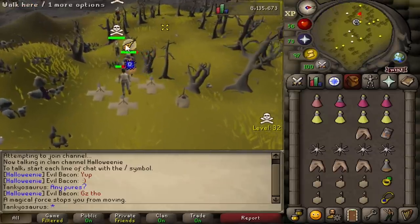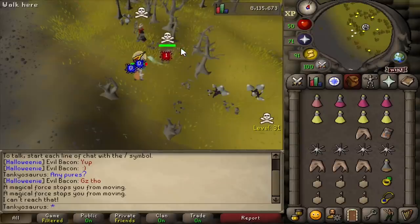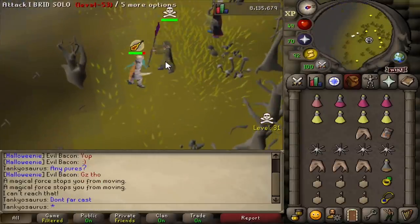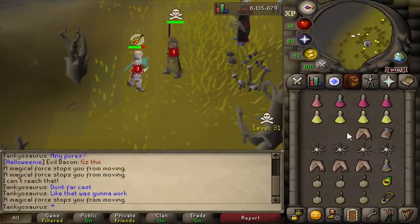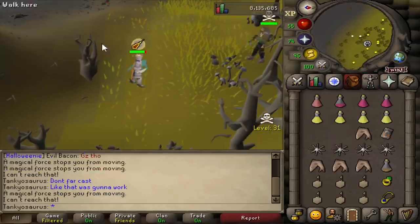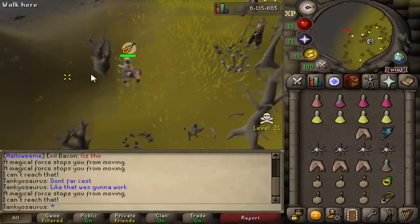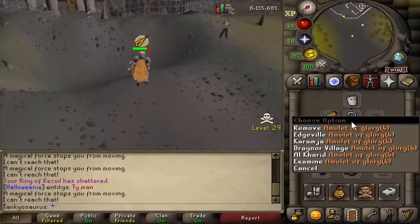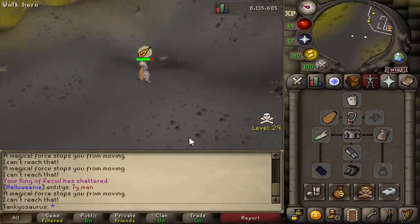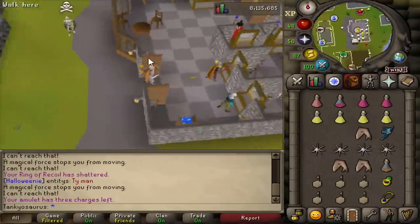I'm level 109 — 109, defend me. Don't far cast. Do you see this defense bonus? I'm going to poison this boy and take him down — rot his insides. I'm going to put the DFS on because if he has dragonfire bolts, the bolt spec could really mess me up. When there's actual pures, I can't do anything — they have like 60, 70 HP.